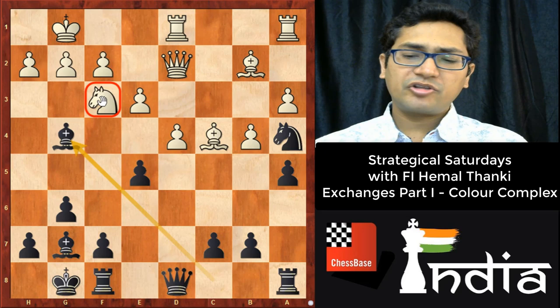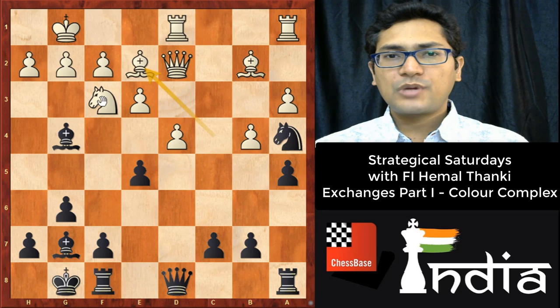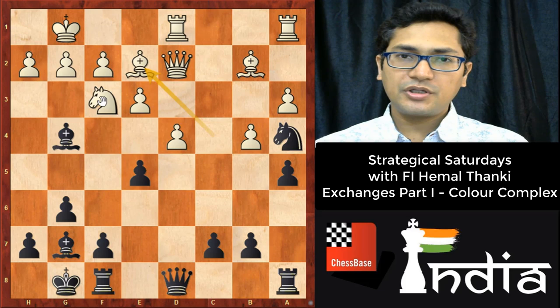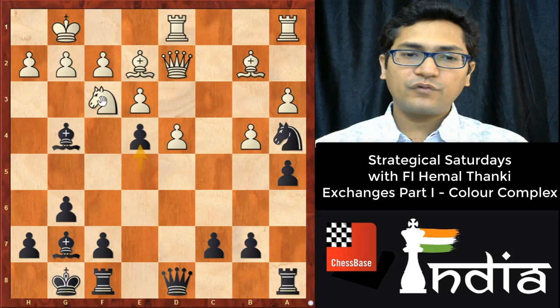The immediate threat forces white to play Be2. Always remember that whenever the opponent has weaknesses, there are two types: mobile or fixed. We should fix some weaknesses in order to exploit them in a concrete way. All the light squares are very weak, so it is necessary to fix those weaknesses. I played e4, and by playing this move we are following Capablanca's rule.